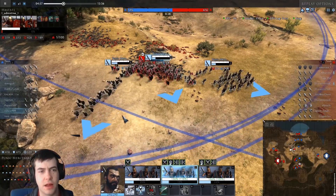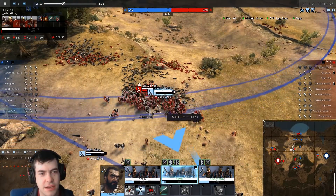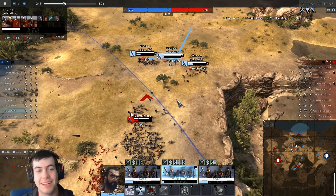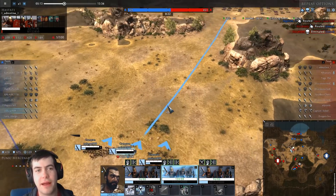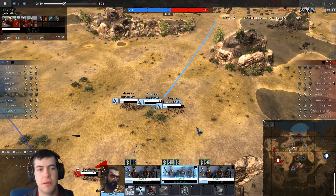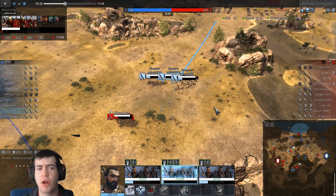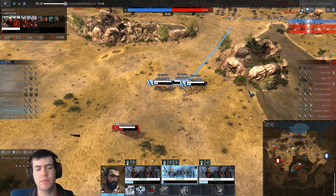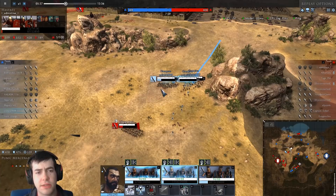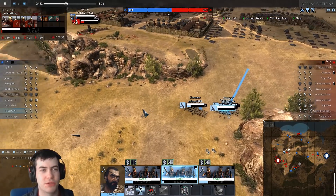I kind of wanted to do some experiments with Slash, to see if pushing into enemy units before activating it gives you increased damage — kind of like with Shield Bash on the Greek Hoplites, where if you push into the enemy units before activating Shield Bash you do a lot more damage because you're touching all these enemy units when you bash. I'm curious whether doing the same thing and then activating Slash has a similar effect, since it's a similar type of move to Shield Bash.